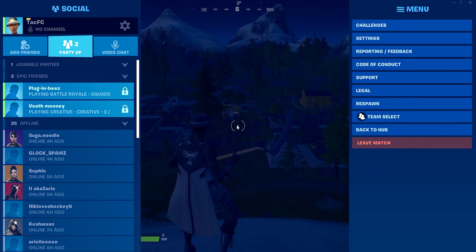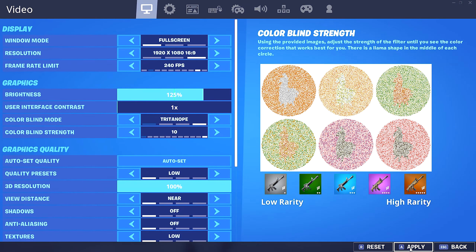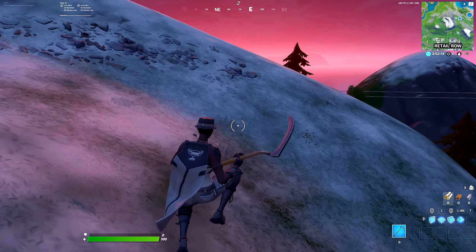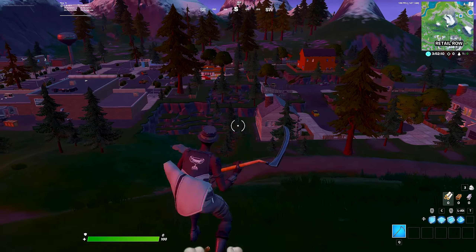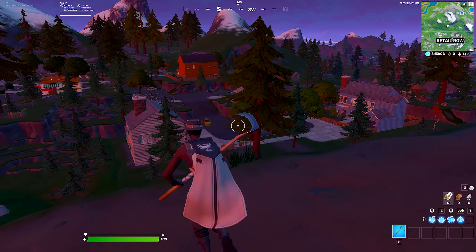Now if you're on console, you can also just go to settings, go ahead and turn on Triton Note, and then click apply. The game will look way, way brighter. As you can tell it looks more colorful, everything looks sharper, and you can just see everything a lot better. So when you're trying to shoot someone from far away it'll be a lot easier.